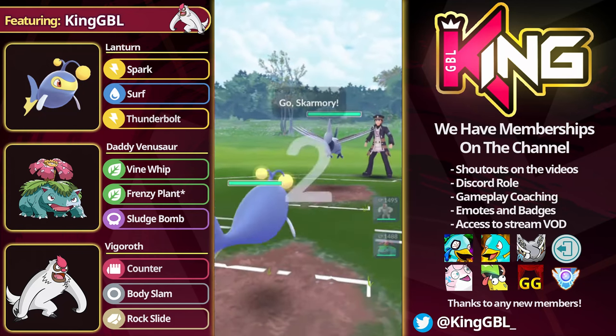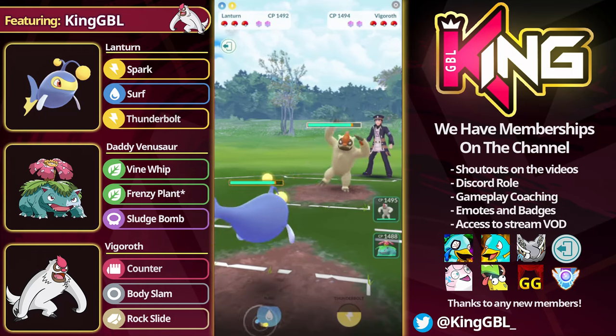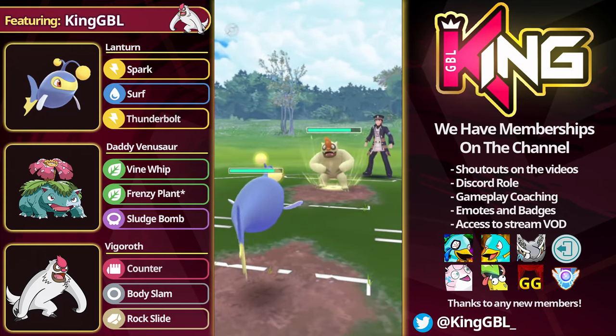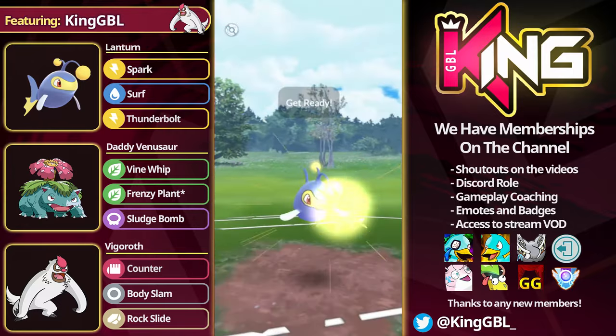Whenever I was playing my battles and I saw that team, I was so happy every time. Because I just knew the backline and I knew how to beat it. So that's another good thing to keep in mind. In this next match, the opponent comes into Vigoroth. In the Vigoroth cups, what you need to do is always chip and dip.